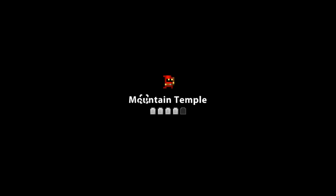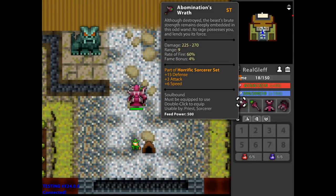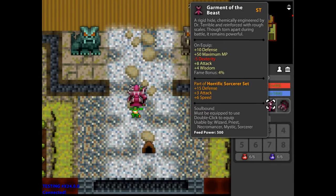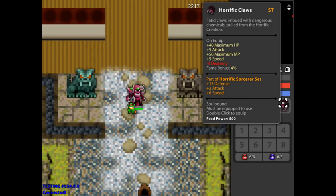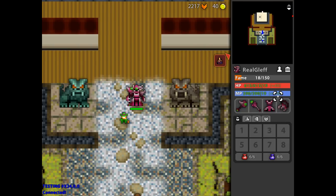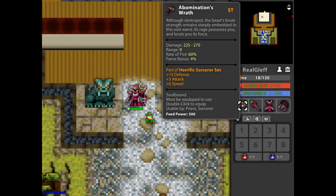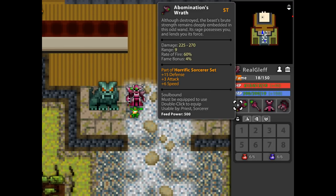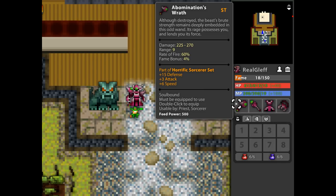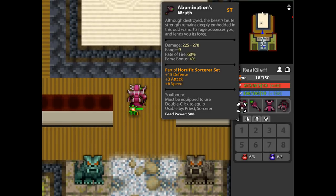Hello, it's Muglev back again and today on the test driver, Decker released the new ST set for the Sorcerer. Remember, this is only on testing at the moment, so if you want to try this you have to enter the testing — it's just like making an account like Realm. This isn't guaranteed to come into Realm, but it's on testing now and there's a high chance that it will come. It's the Abanimation set.